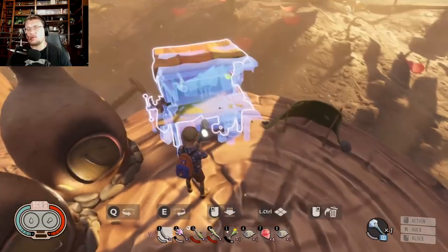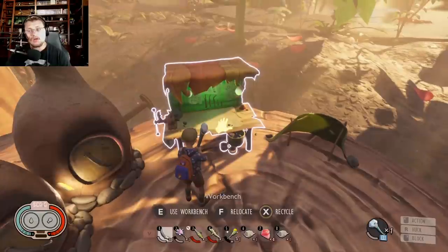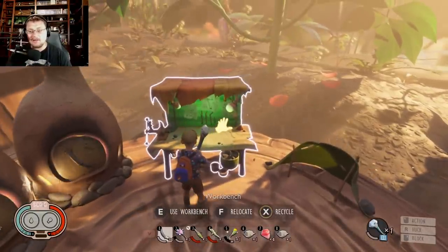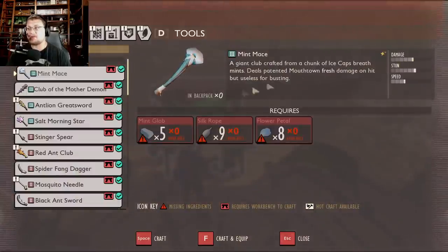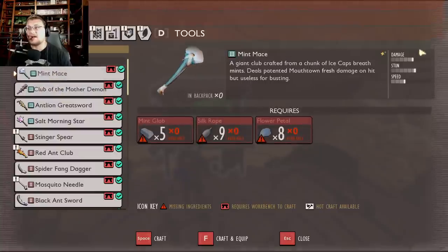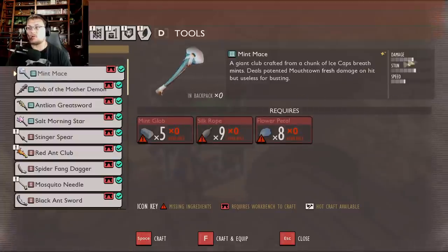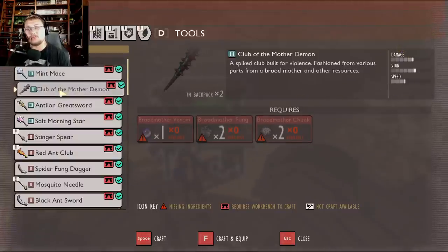Let's talk about the ingredients you need to make the mint mace now. The mint mace is no longer made with mint pieces — it's made with mint globs. It's five mint globs, nine silk rope, and eight petals. The silk rope and petals did not change, but the mint globs did. Looking at the workbench, the damage has been updated to reflect the new weapon tiers, so the mint mace's damage is not quite as dominant as before.